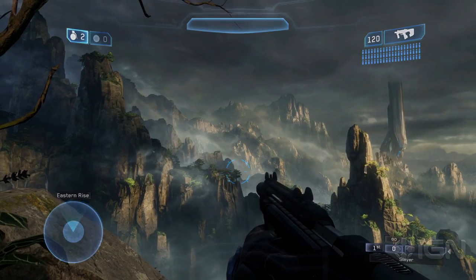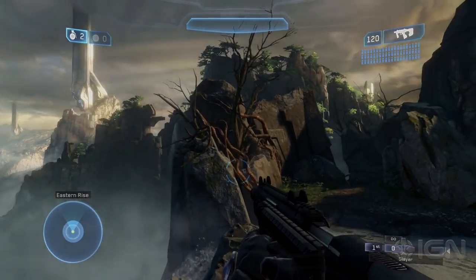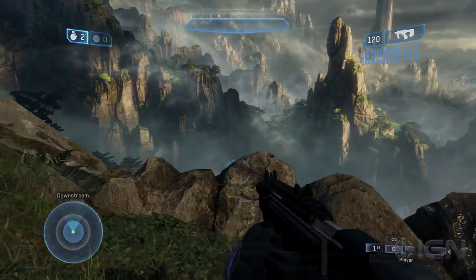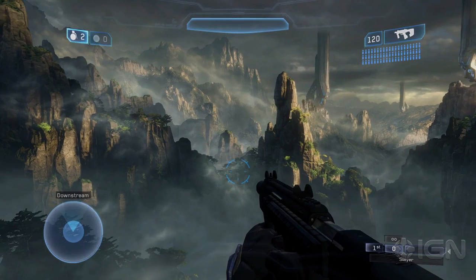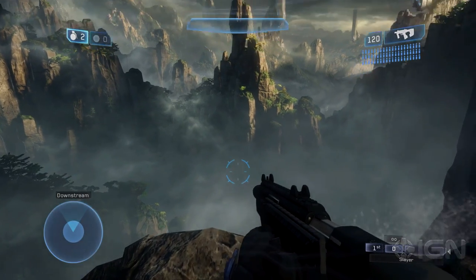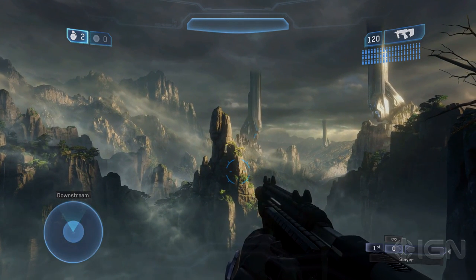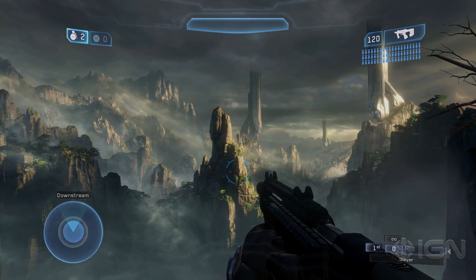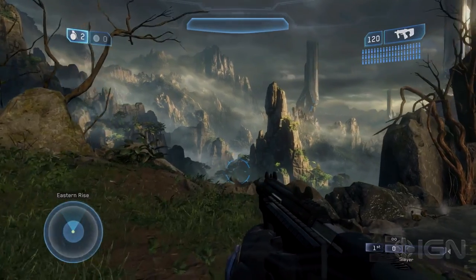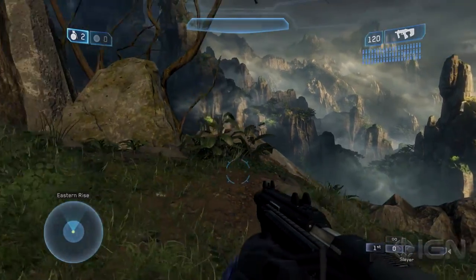This is the Eastern Rise — this looks fantastic, super excited about this. There are a couple of other vistas on here. It's always an awesome time when the environment artists working on these maps — the guys at CertainAffinity — watch a video and they see a player get killed because he had his back to the action, because he was just staring at the sky. That's a moment of awesome triumph. I think it's going to happen a few times right here — we should have called this Dead Man's Bluff instead of Eastern Rise.